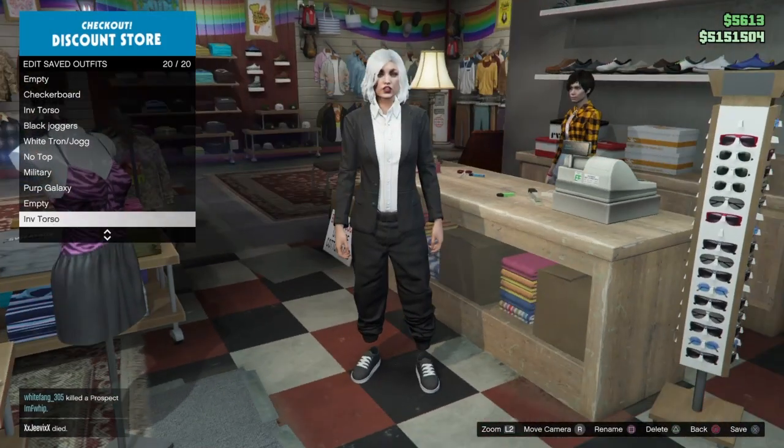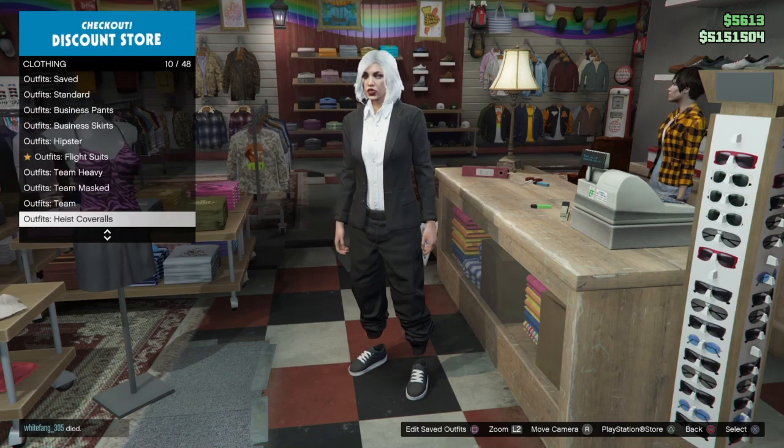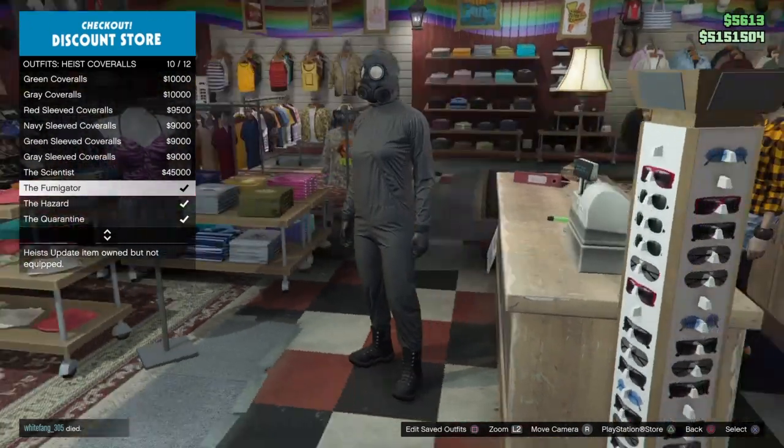Now that we've saved it, go back to the outfit section, go to heist coveralls, and pick any one of these with the gas mask on it.